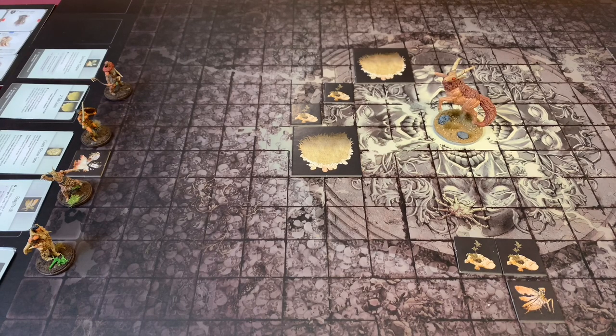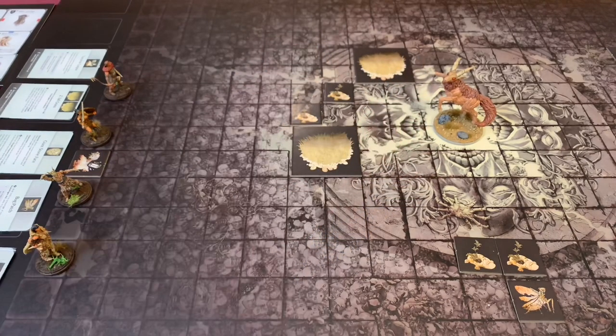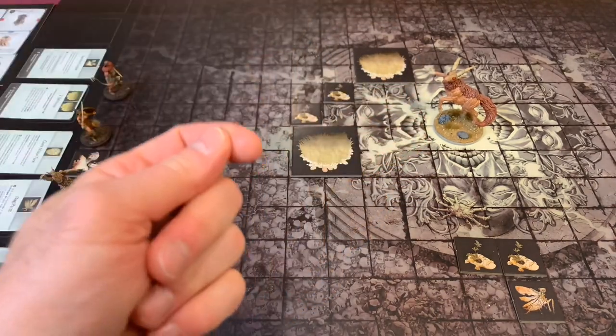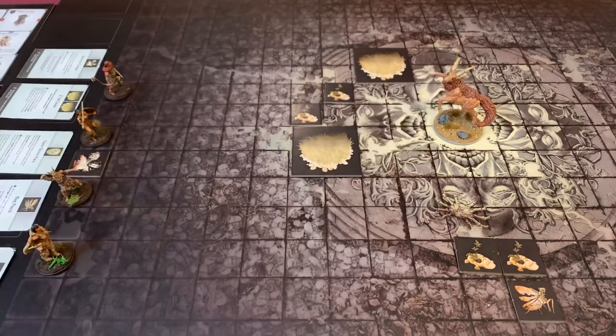Greetings, I'm Barent and welcome to Meet Me at the Table. Today we're going to be continuing our playthrough of Kingdom Death Monster, and there he is — the level 3 antelope. We've taken him on before but this time we'll see if we can get him again. Hopefully it comes down to us winning and him not.